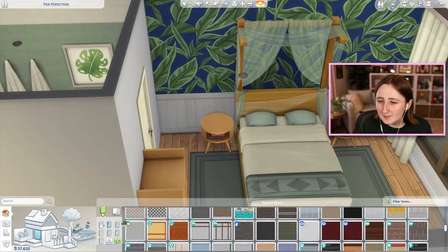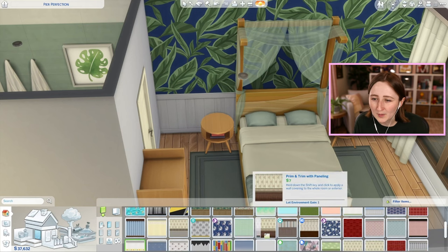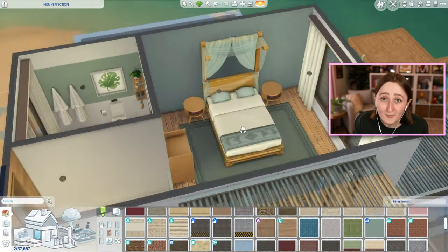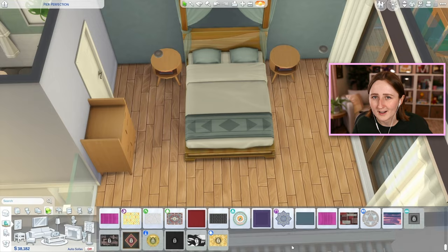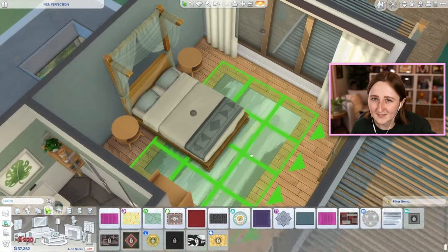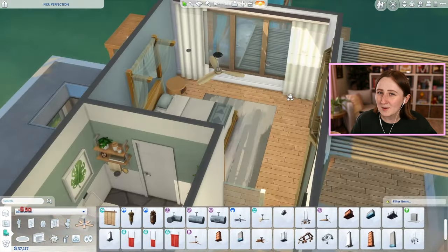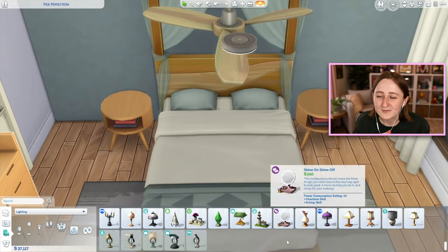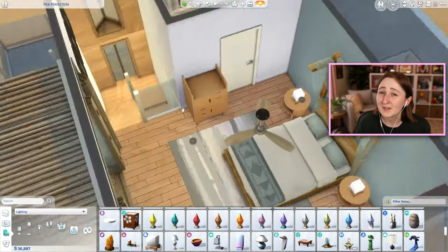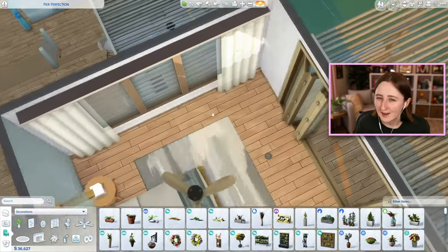I tried to decorate this like a luxurious bedroom — a nice big canopy bed, a little bit of dresser storage, a couple chairs by the window. It's very nice and calming in here. There's also a really nice little private balcony off the bedroom using that open door I mentioned. I put some cute little chairs out there — kind of two love seats and a little fire pit in the middle. There's this item from City Living that isn't actually a fire pit — it's like a coffee table with fire in the middle. It doesn't function like a fire pit, but it looks really fancy.